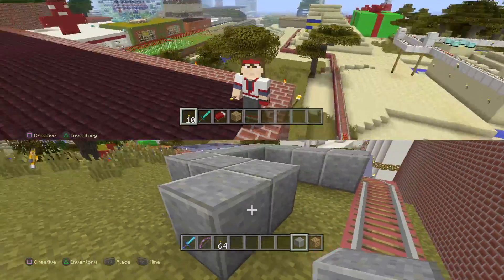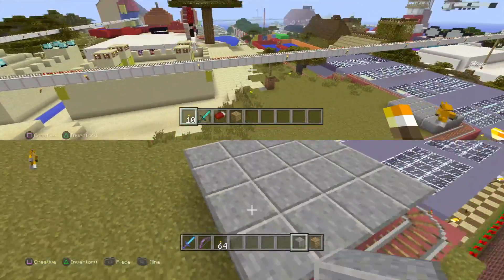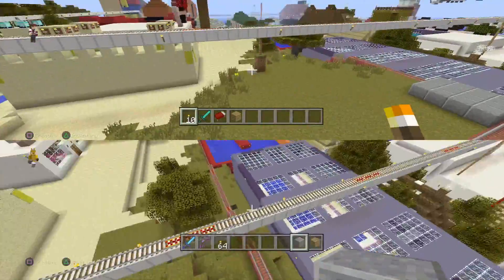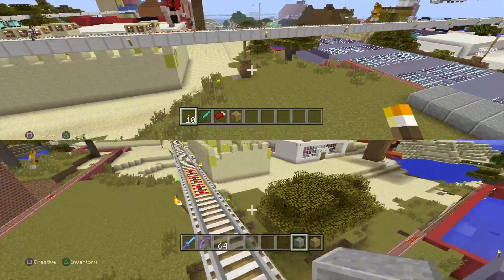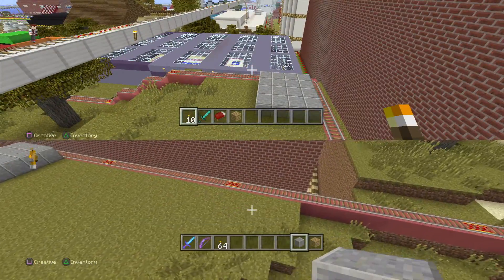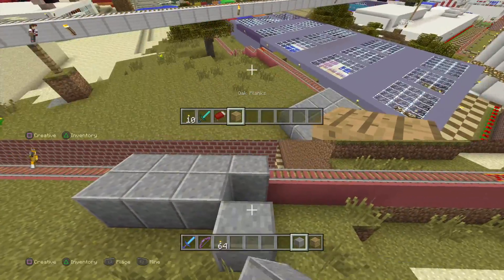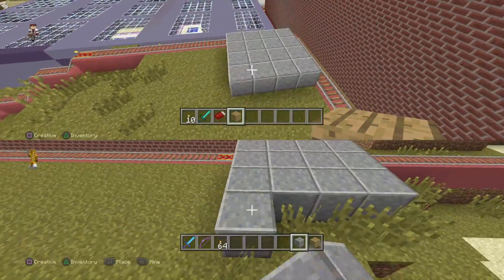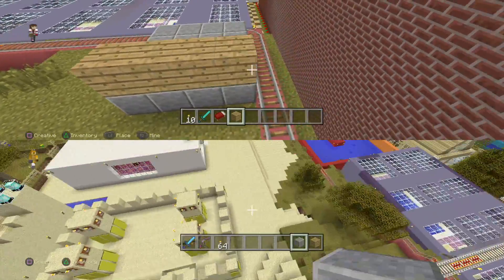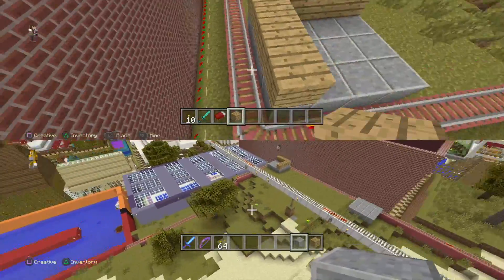I am going to build the concrete base and you can build the four legs. The idea is to have it going over the train track, so as you go along you go underneath the Eiffel Tower. It starts on the legs and then it goes inwards, which is going to be quite difficult to do. But I think we can do it.